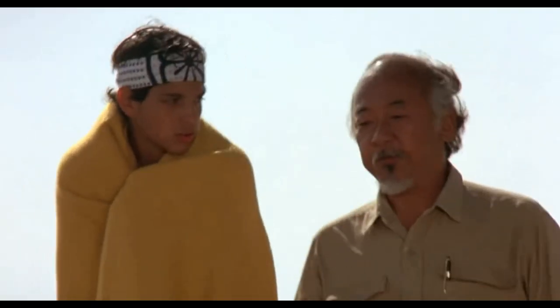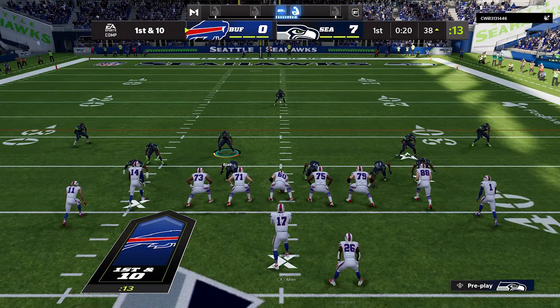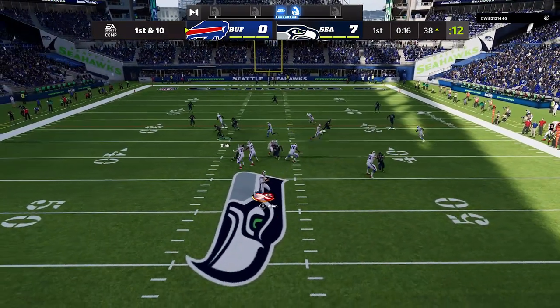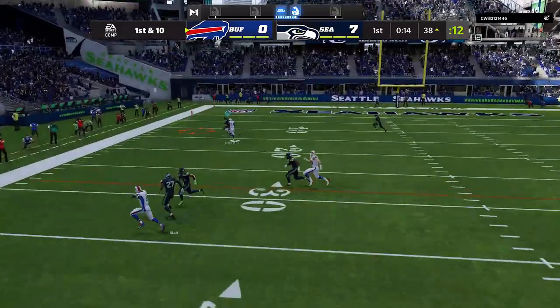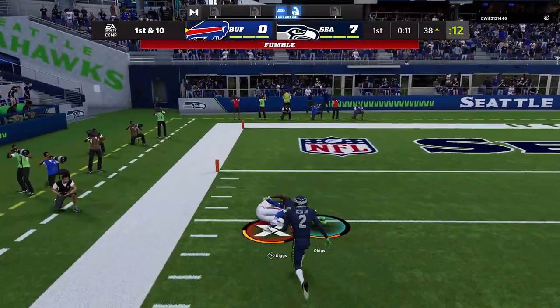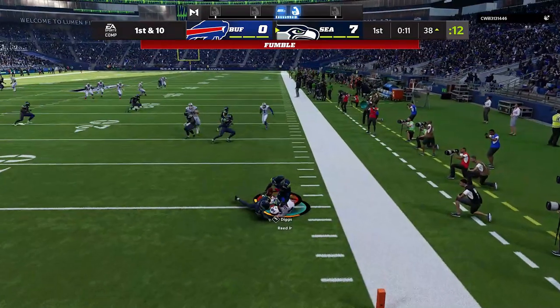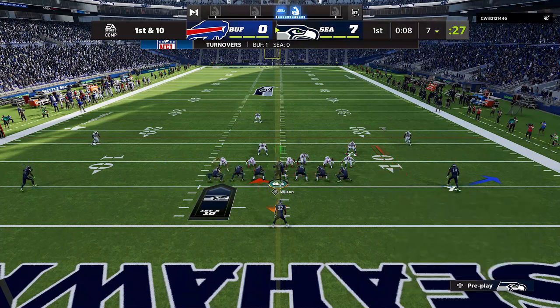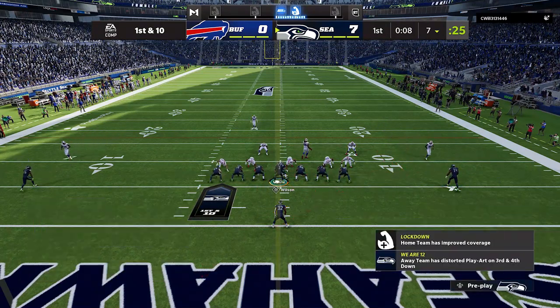On defense my opponent goes right down the field on me — I'm not going to show defense in this video, but if you want to see that in a future video hit the like button. My opponent does a pretty good job, mosses me right there, but I get lucky on a fumble which completely changes the drive. We're right back in business from our own seven-yard line.